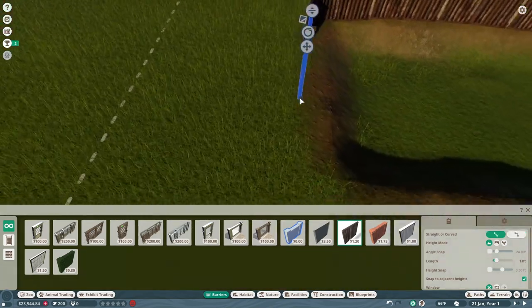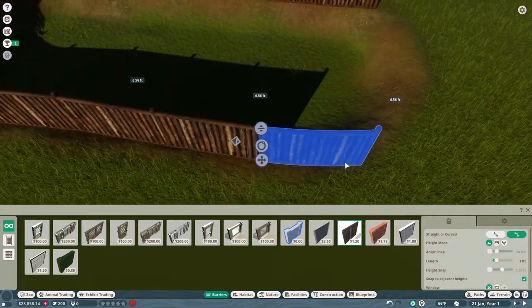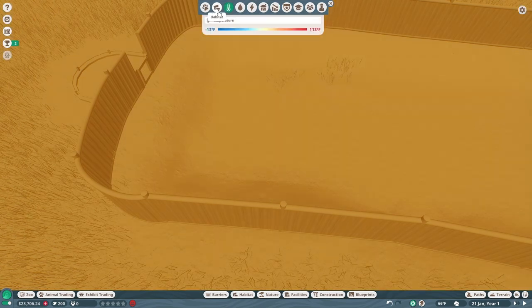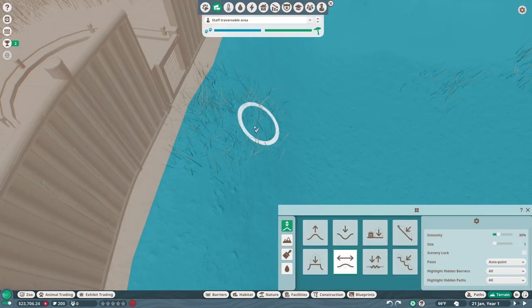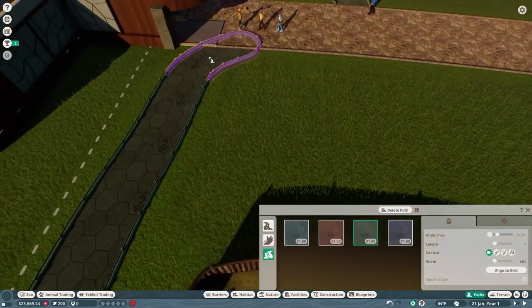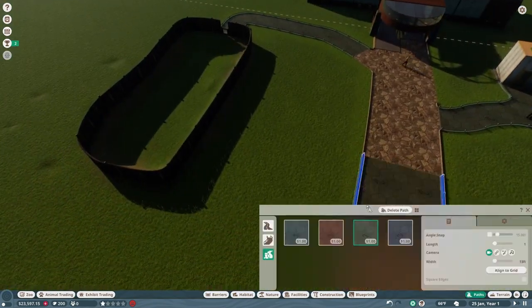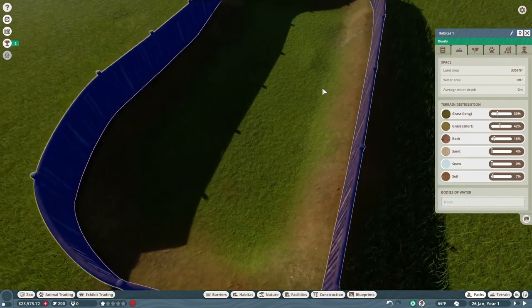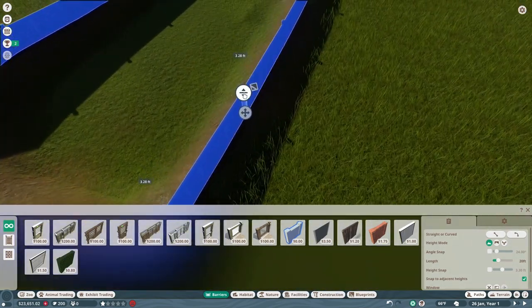Eventually what I want to do is make it a habitat that guests can actually walk into, but I think I'd need to enlarge it and probably add other creatures in there. We'll see as the series progresses how I want it — or even how you guys want it, so leave comments down below. We do get some babies in this episode, so stay tuned and leave comments on what you'd like to call each of them.